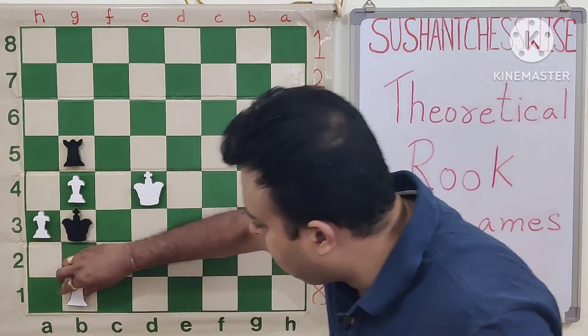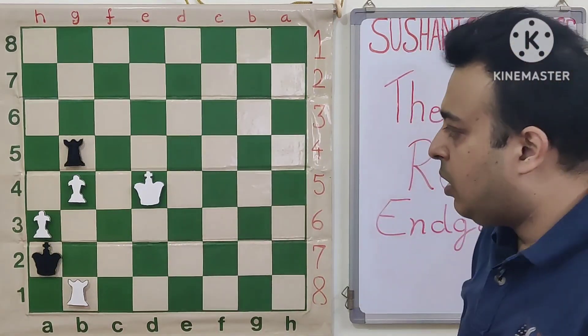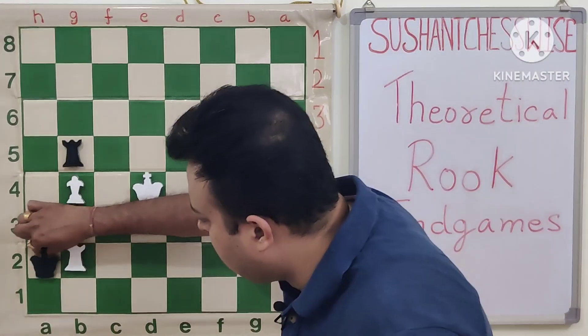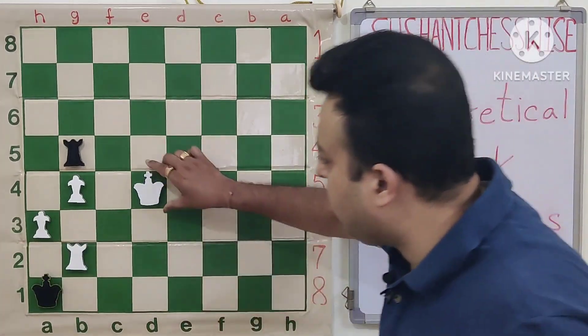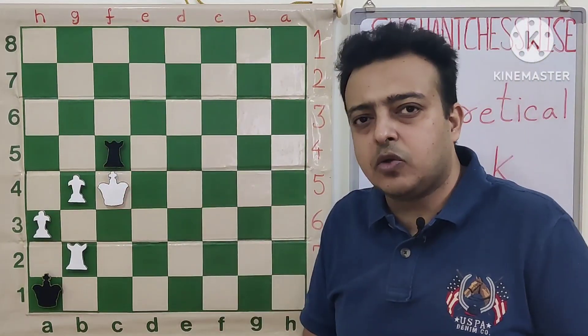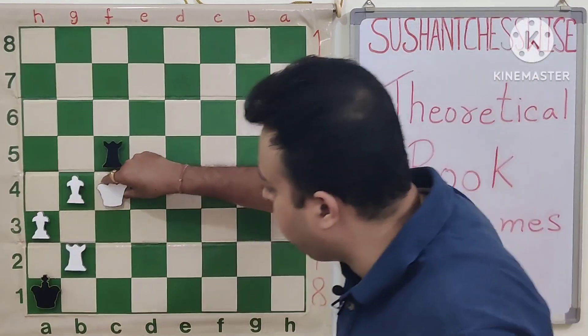After rook g4, rook g8 check, king h7 - it looks like the game can become drawn, especially after rg7. After rg7, king h8 and after king f5, the rook is given up. Such a rook sacrifice is called a desperado - sometimes also a mad rook - where the rook is just sacrificed everywhere.